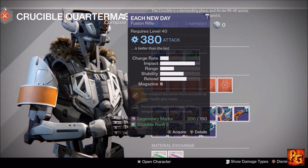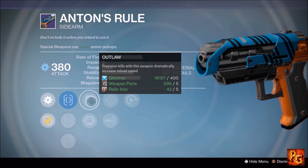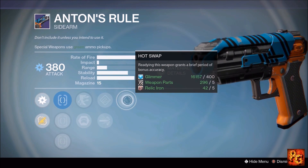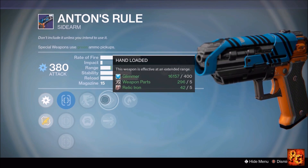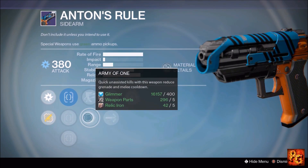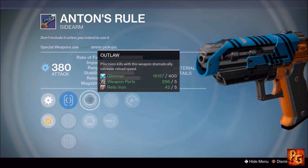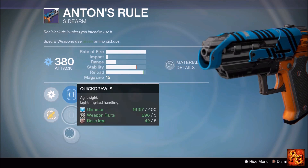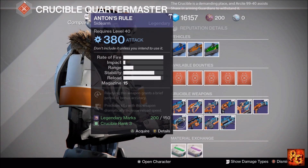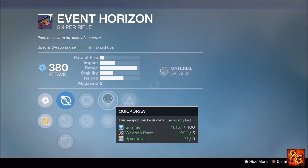Next up, Anton's Rule sidearm with Hot Swap, Hand Loaded, High Caliber Rounds, Outlaw, and Army of One. Hot Swap, Hand Loaded, and High Caliber Rounds on sidearms are all really, really good. Outlaw is also great; Army of One is meh. I would run Hot Swap, High Caliber Rounds, and Outlaw, put on Sure Shot IS, and use this in the Crucible for a pretty good time.